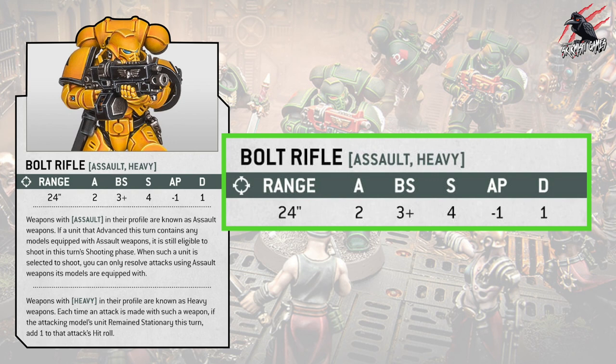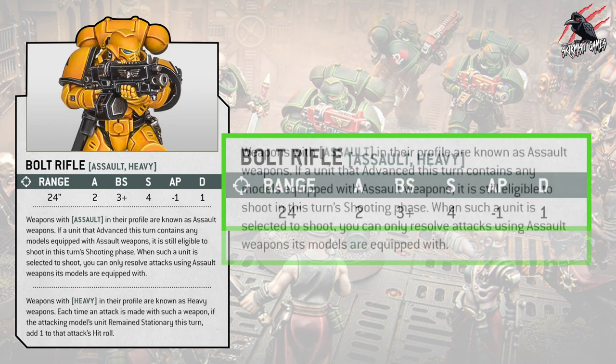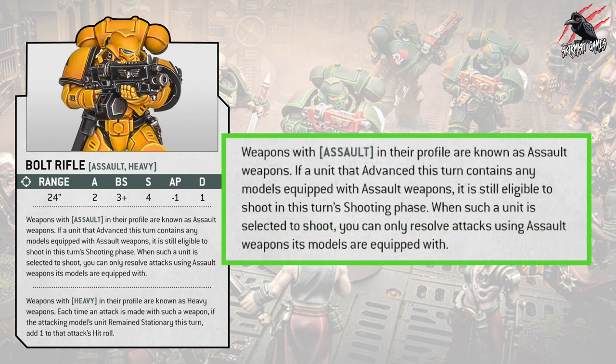Let's look at what assault means in 10th edition. Weapons with assault in their profile are known as assault weapons. If a unit that advanced this turn contains any models equipped with assault weapons, it's still eligible to shoot in that turn's shooting phase. When such a unit is selected to shoot, you can only resolve attacks using assault weapons — and there's no penalty for using them. So you can advance and shoot using the weapon's full characteristics.